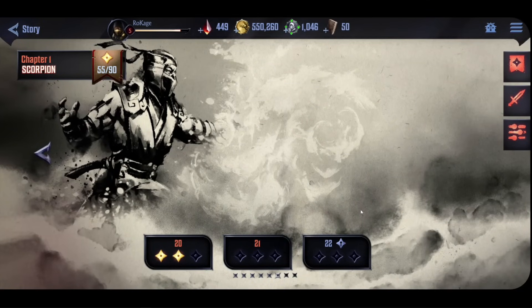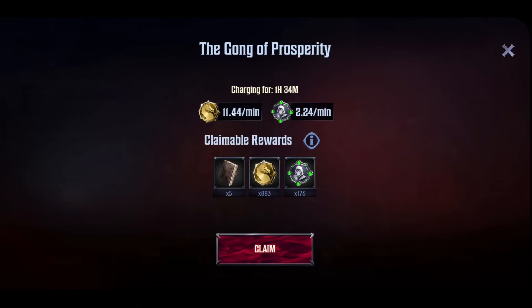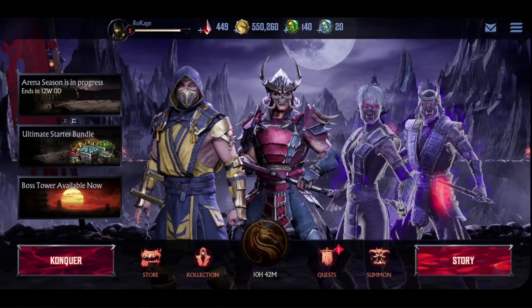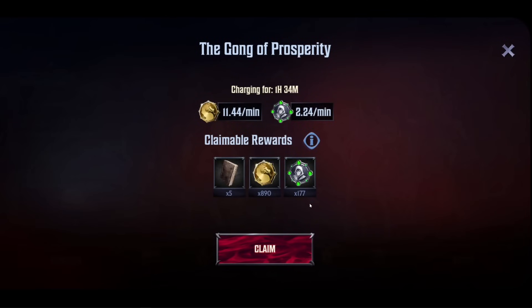There is an idle principle in the game, so in time you will get materials to level up characters, the coins, and the books to upgrade abilities and skills. You will get a pretty decent amount of these materials, especially for the beginning. You've worked on your main characters and you don't want to waste materials on minions. One thing you can do is wait so you get more materials.